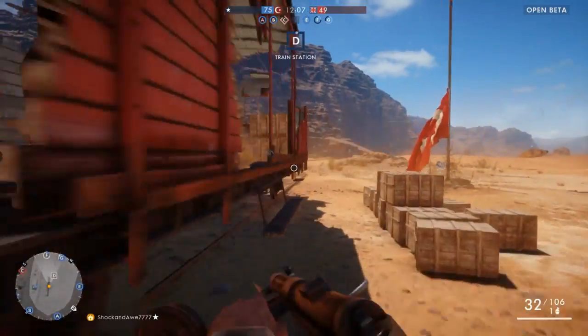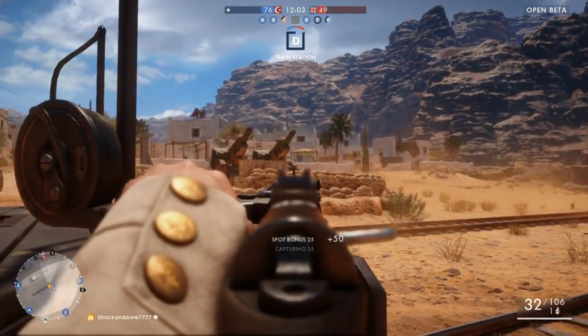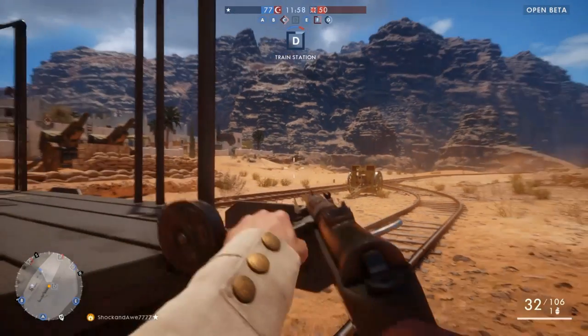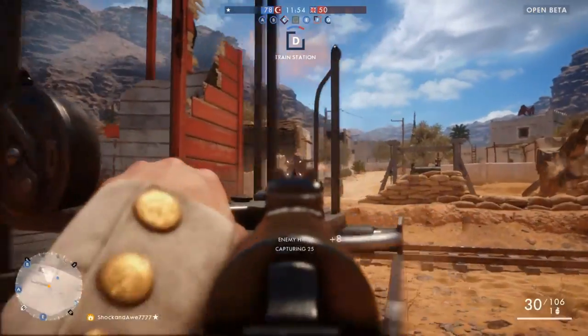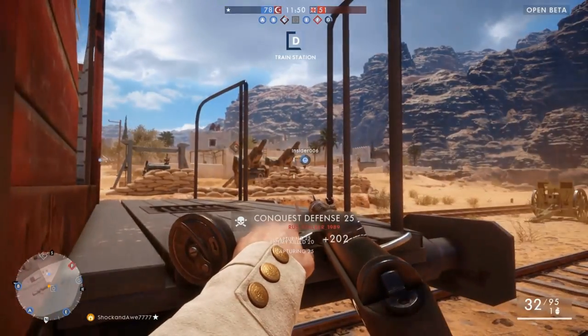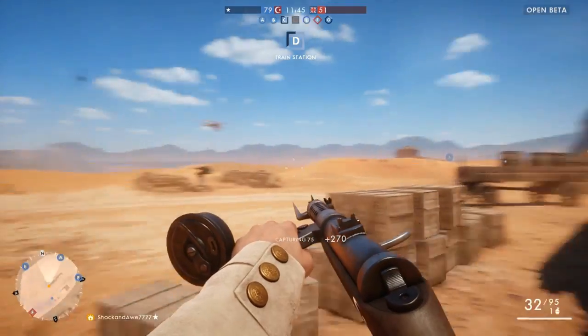Look at the top middle of your screen and you can see the scores — my team's score is 76 and the enemy team is 49, so the higher the score the better. You can also see which flags and conquest points we've captured, which ones we're losing, and in the bottom right it tells you how much ammo you have left and if you have a grenade.